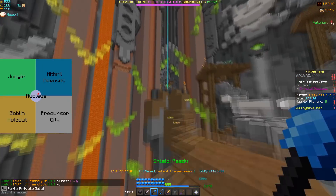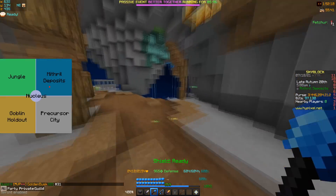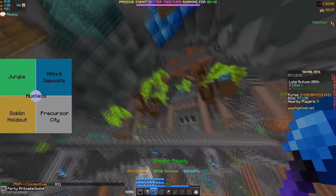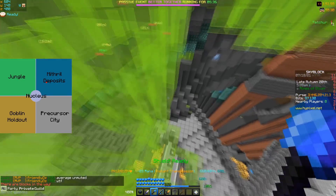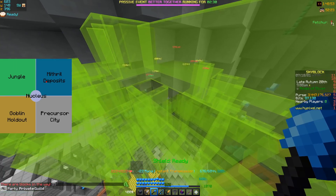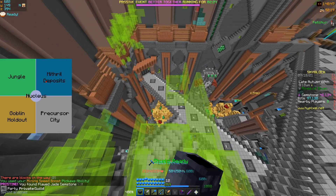Once you enter Crystal Hollows you want to go to the mithril deposits and look for the Mines of Divan. If you are struggling to find it you may want to get warped into a lobby where it has already been found. Once you find the mines you want to climb up to one of the green chandelier looking structures — since they are fully mineable they are a very good gemstone source. I've emptied my sacks and I'm going to mine for the duration of one mining speed boost ability and see how much gemstone we get.